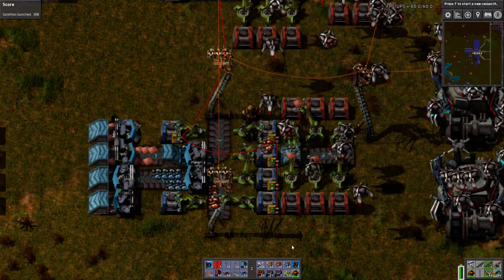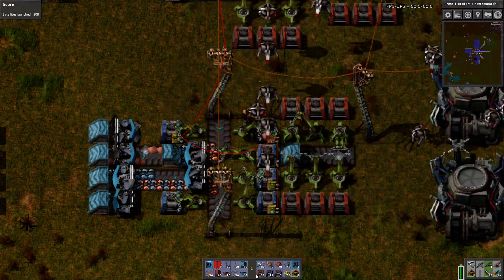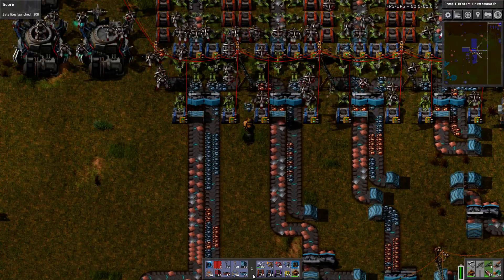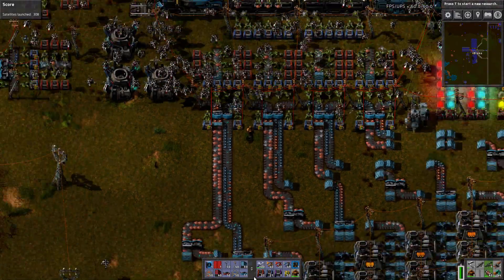Coming back from my furnaces, we have the plates going to the requester chest and back to the robot network. This little design is copied in many places, and it doesn't matter what the furnaces look like, so I decided to try different designs.